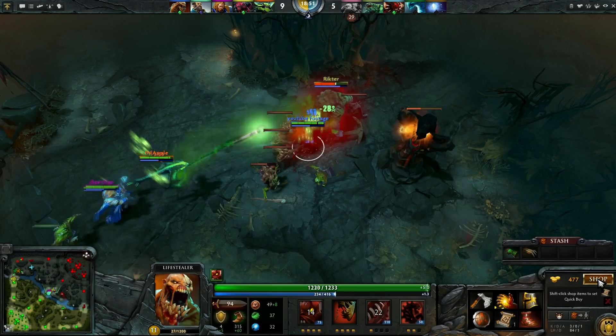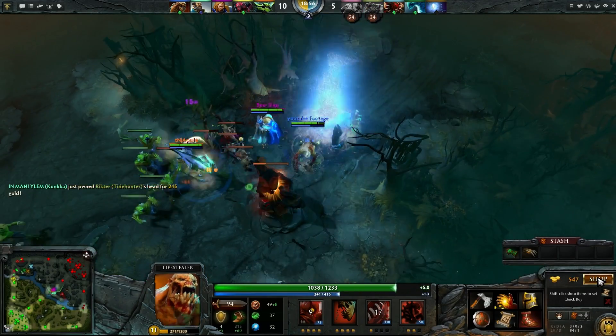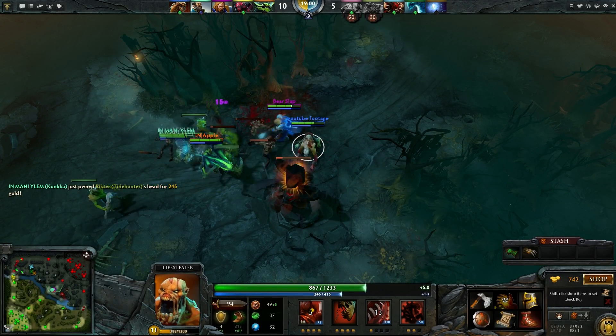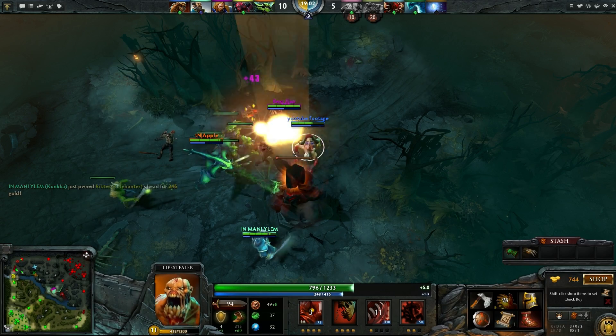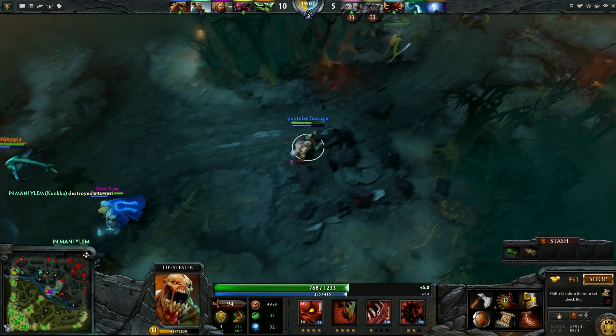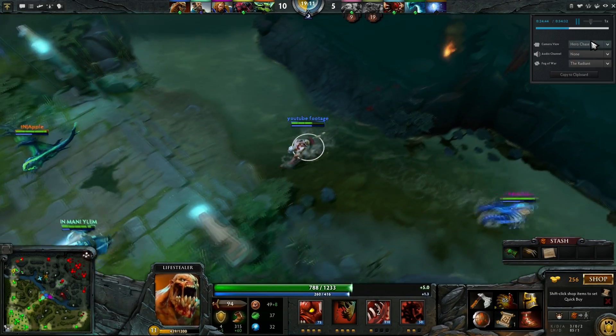Coming in on this Tidehunter, I pop my Rage just to make sure he can't get a Gush off and slow me. Very, very easy kill. I'm so glad that Valve was behind the development of this game — the custom voice lines really add so much. I really, really enjoy that. Pick up a really nice, easy kill on the Tidehunter — absolutely no problem.